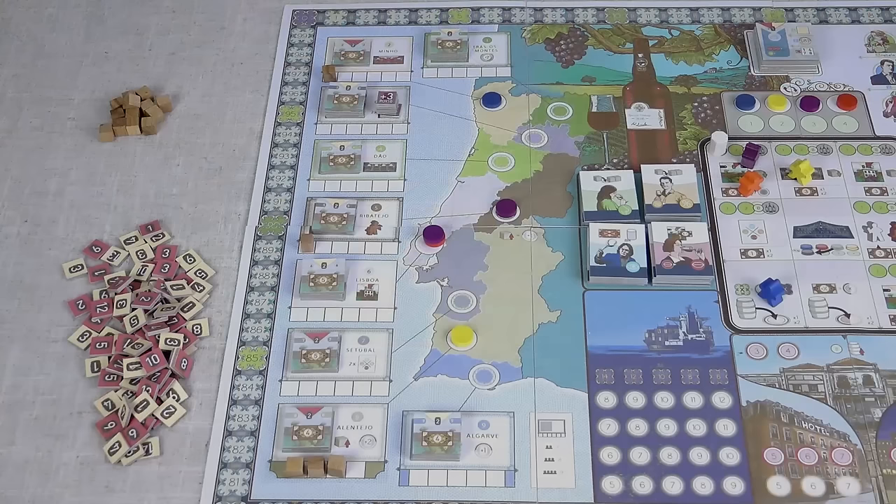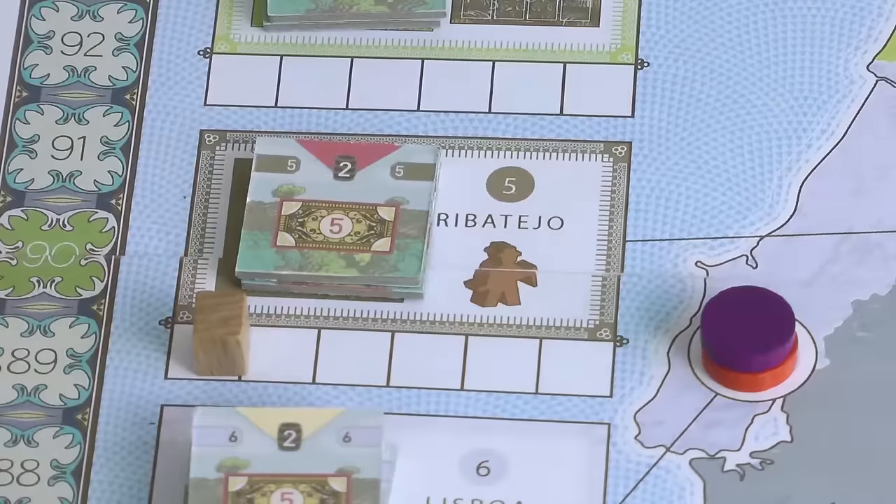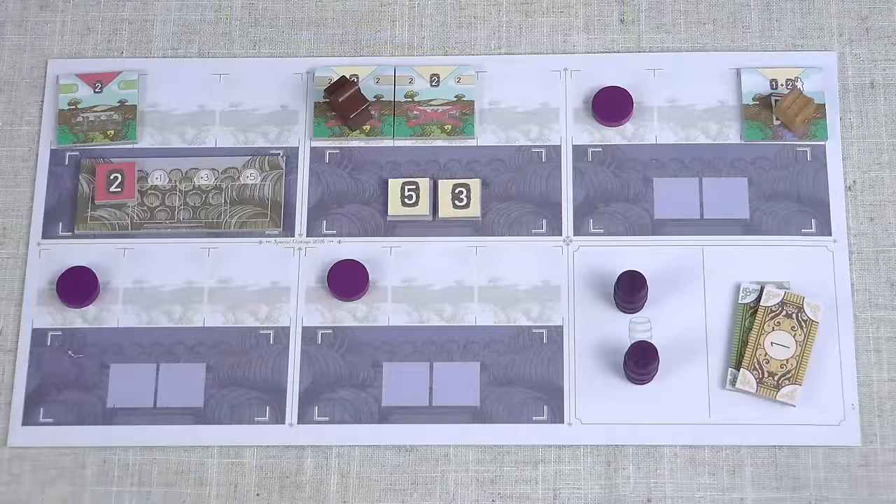There are now nine regions instead of eight. The new region comes with a free farmer, but all the other regions are exactly the same. Your player board now has five estates instead of four.